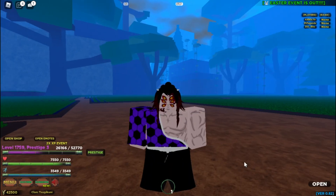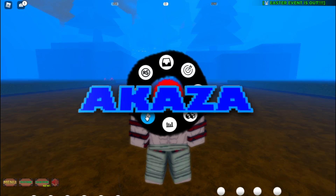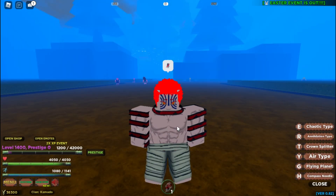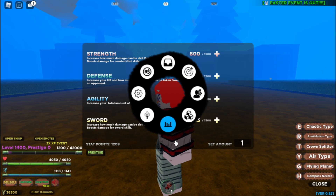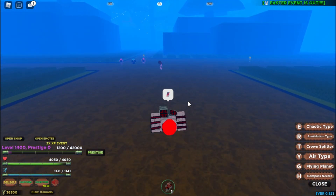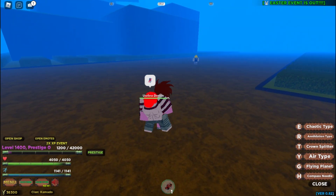The first blood demon art we're showcasing is Akaza. The Akaza blood demon art has six moves. The first move is the Chaotic Type, and as you can see it gives some nice damage.